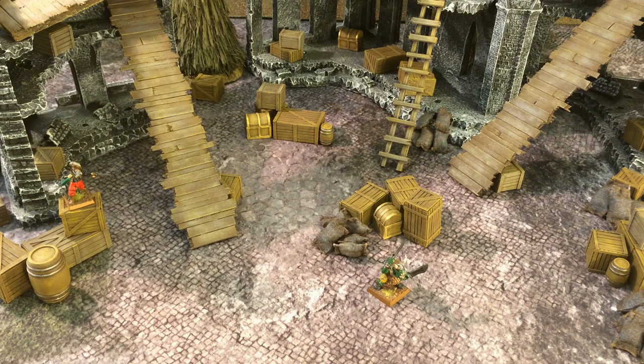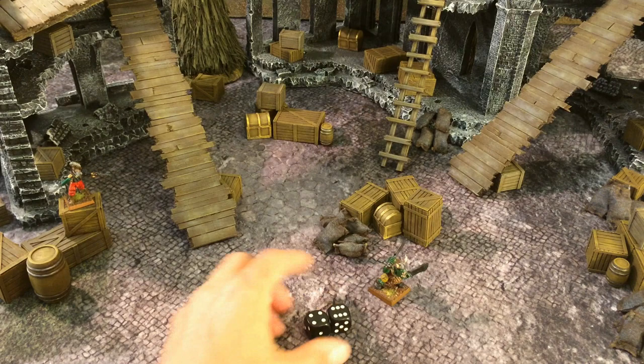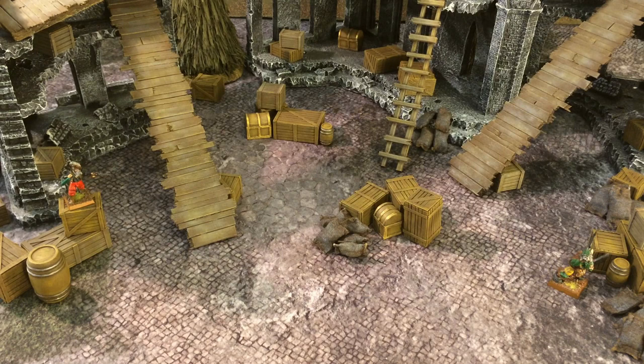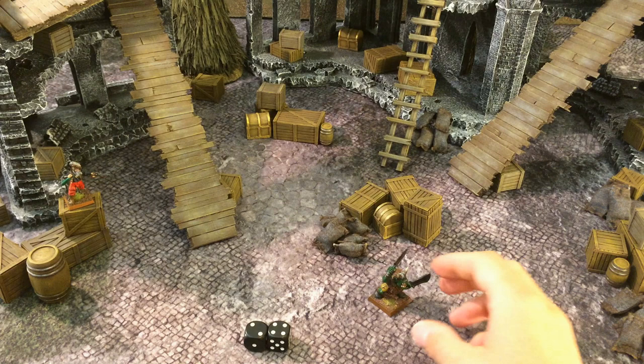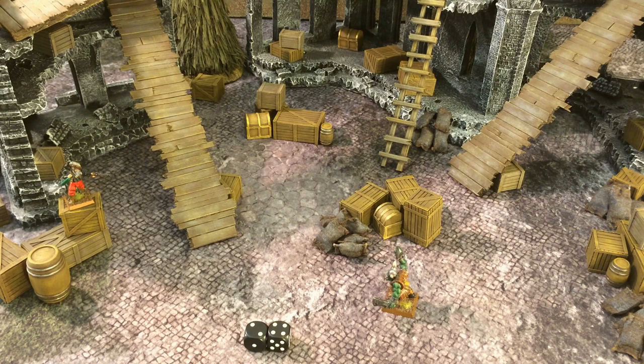Recovery phase. During the recovery phase, you may attempt to rally any of your models who have lost their nerve. Let's say this orc boy begins his turn by fleeing. We roll 2d6 to see if he can stop — his leadership is 7. We got a 10, which means he will continue to run towards the nearest board edge 2d6 inches, which is 8 inches. Had he rolled under his leadership of 7, say a 6, he would immediately be able to rally and turn in any direction.